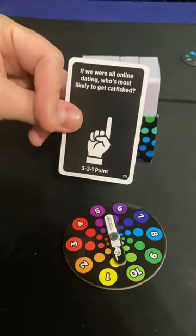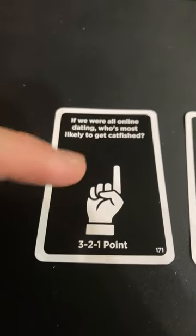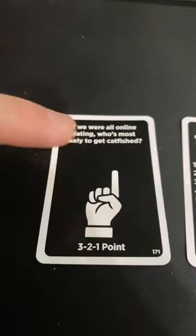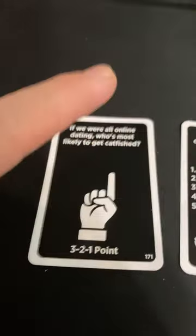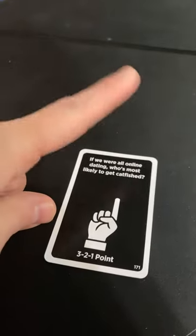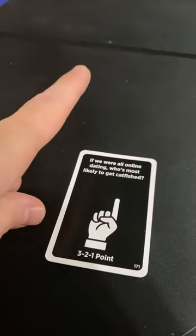There are two types of cards in the box. First we have point cards, which are really simple. After you've read the card, you're going to go 3, 2, 1, point — and then every single person at the table who's playing is going to point at who they think is most applicable to the card. Whoever has the most fingers pointed at them is going to be the winner, but they don't get a point. Only the people who are pointing at that person get a point. You can totally point at yourself.